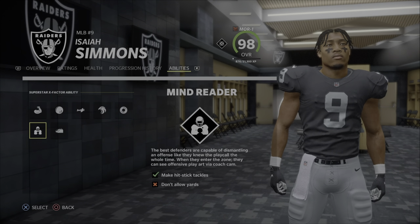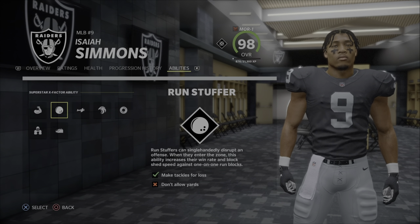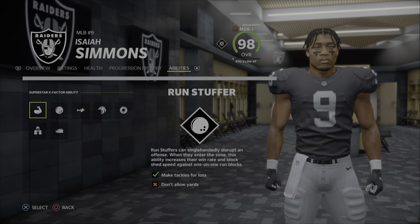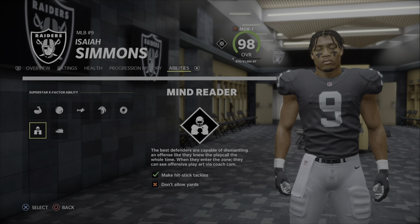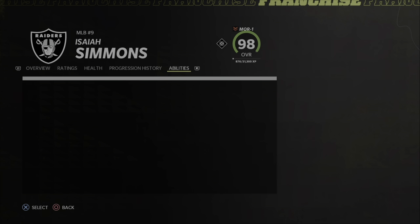This is crazy, man. We had Avalanche and Run Stuffer in Madden 20 and 21, you guys already know those. But Mind Reader — they dropped this new X-factor and this is going to be key. I don't know if this works for corners too.